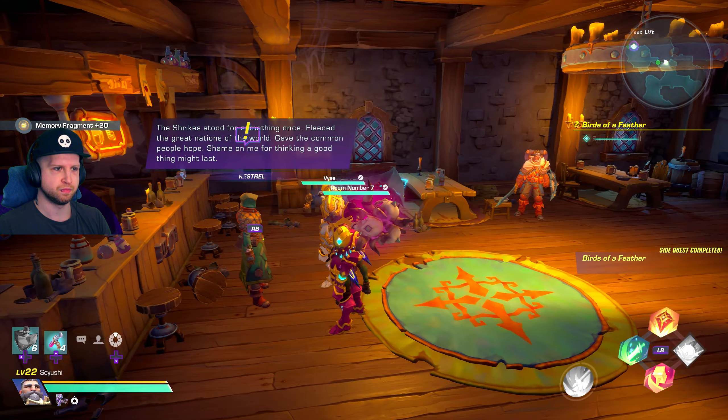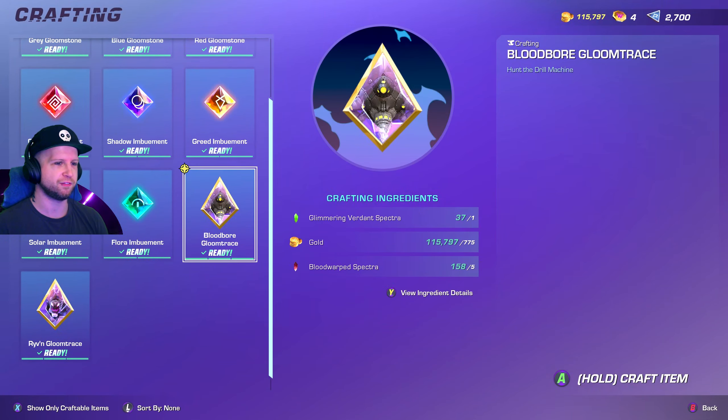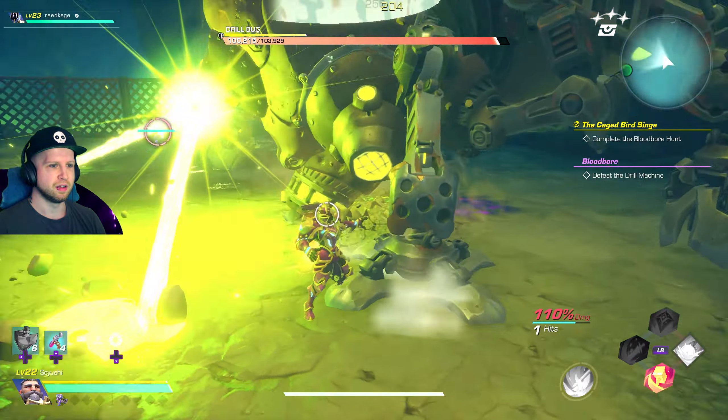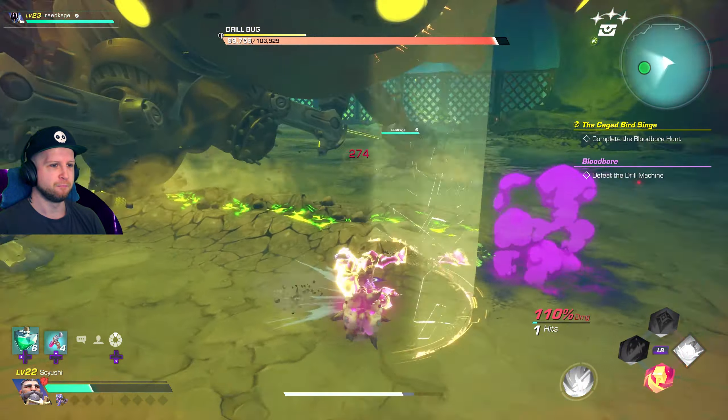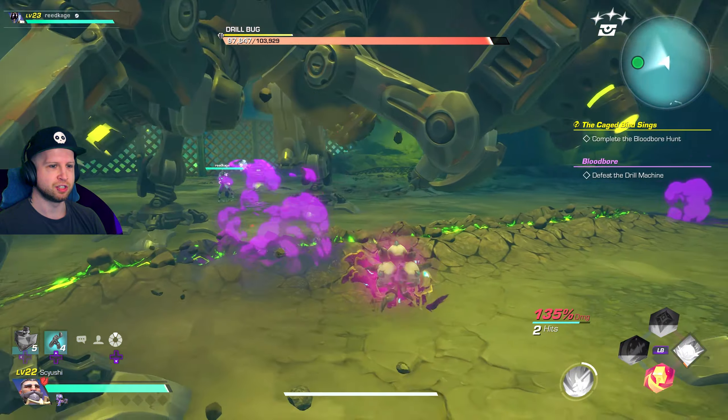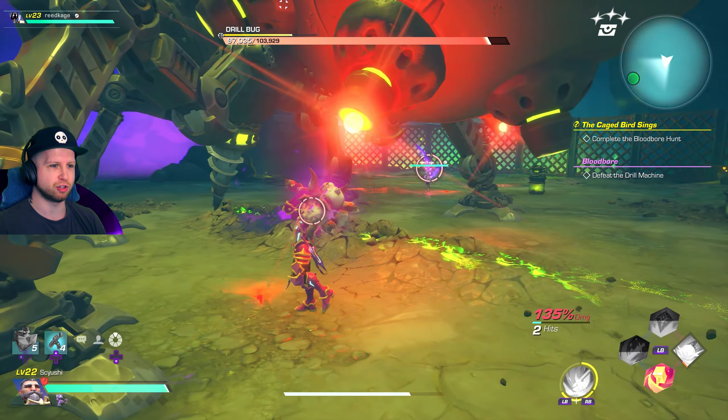Head back to Kestrel and turn it in. Then you'll have the option of crafting a gloom trace for the Bloodbore Hunt, which is the new boss. I'll have some footage later today that's my first time fighting this boss. This boss is going to have materials for the new mace weapon, which I'll have another video highlighting that as well.